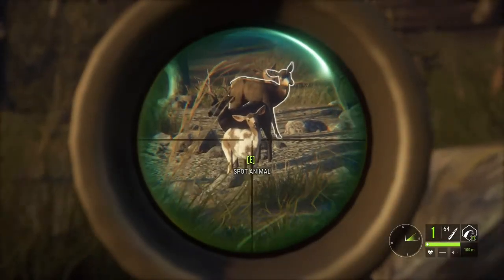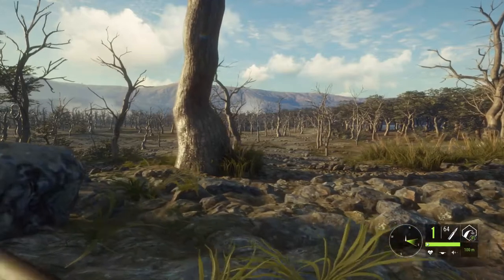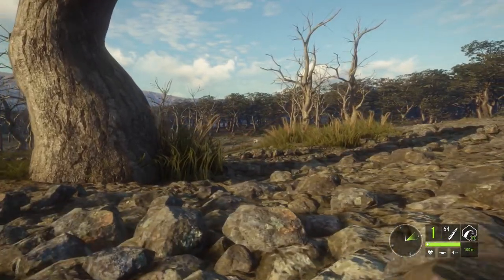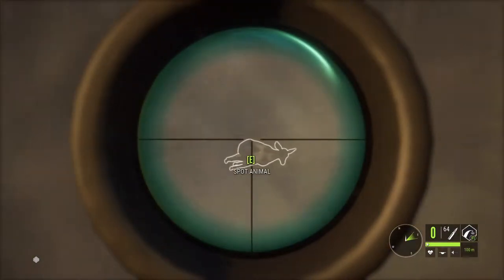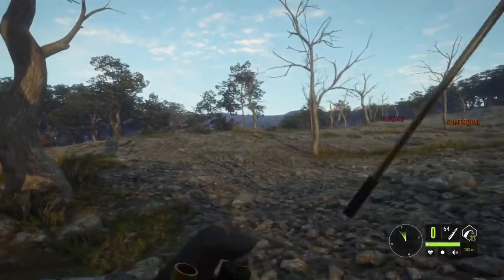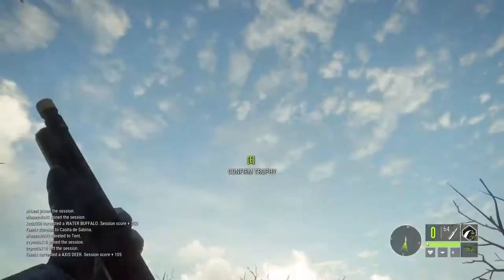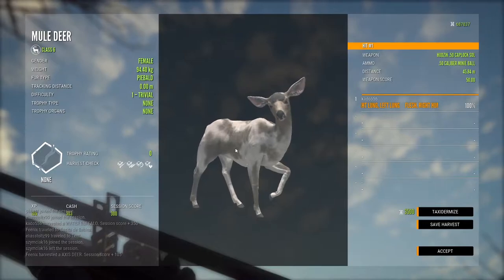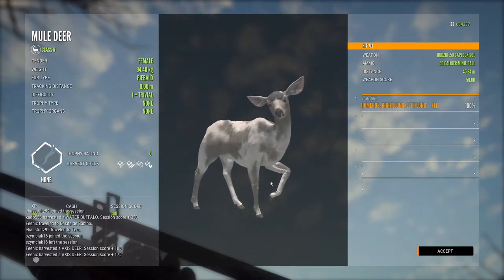I found another piebald doe out here — just a doe. I don't think I will taxidermize it, but I'll definitely take it down. This will be my third mule deer piebald doe recently. I'll take it right there with the muzzleloader — and that is dead. Still haven't got anything too big for the mule deer yet, but another rare, so I will take it. Muzzleloader makes quick work of the mule deer. Actually, I'll taxidermize it — maybe eventually I can use it somewhere.